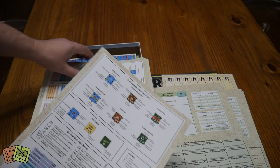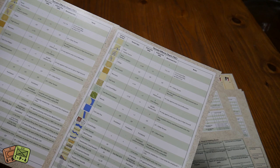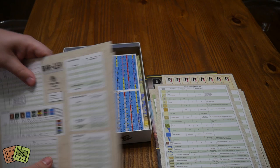These are identical play aids — one for each player — covering unit notation, terrain effects charts, all the different modifiers, and terrain types. There are also indirect fire tables, direct fire tables, airdrop, and air-to-ground tables. These are all single-sided and identical copies.